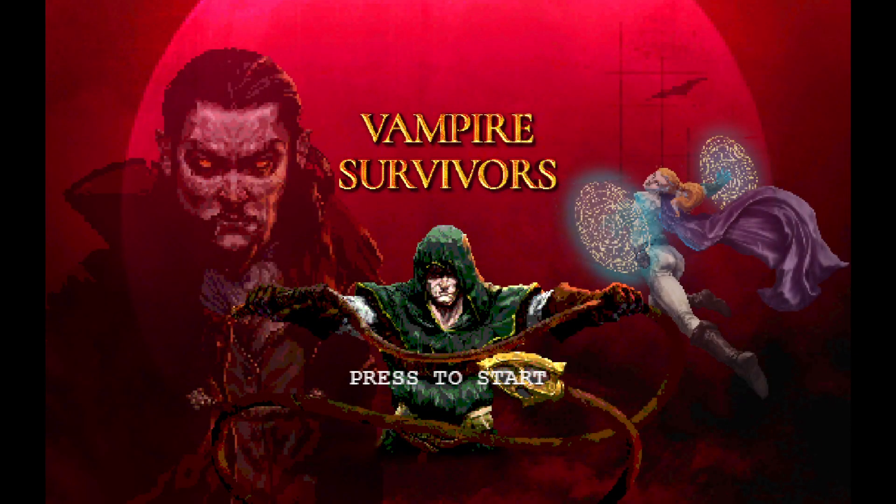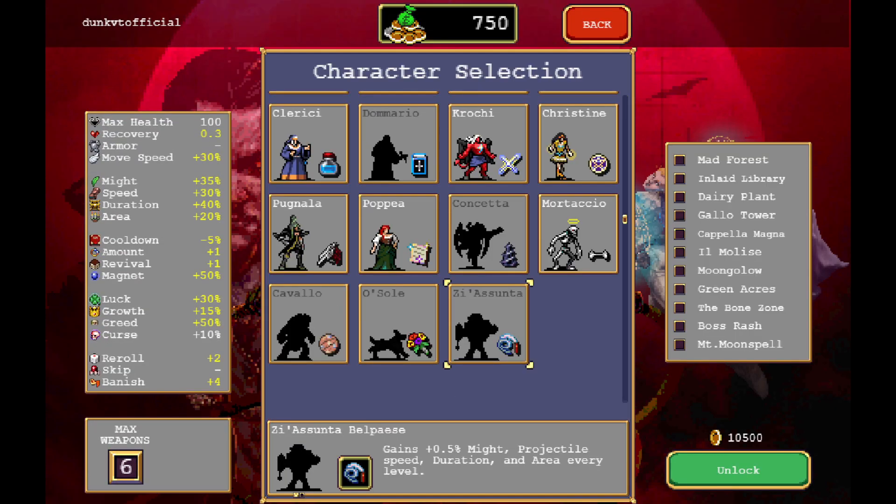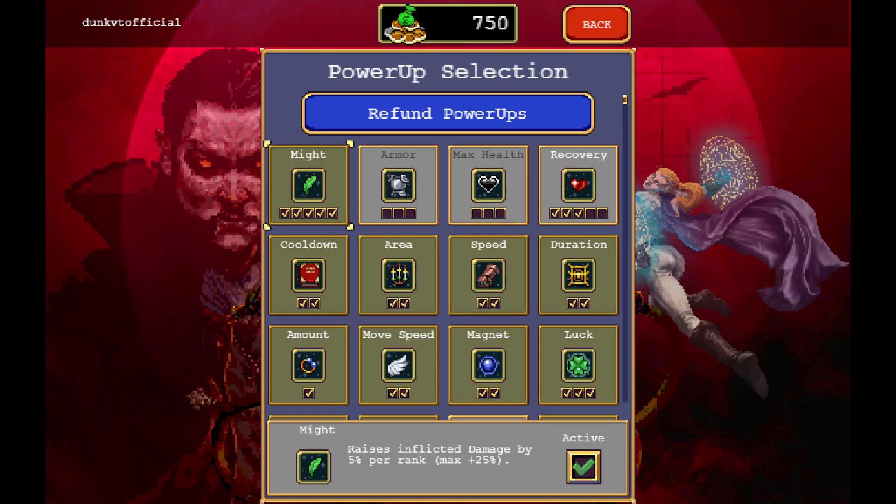Hello and welcome back to my Vampire Survivors series where I try to unlock all of the things. Today, I honestly would have preferred to play Zia Sunta, but I accidentally bought Christine, so you know what? That's what we're going to go with. We're going to go with Christine.